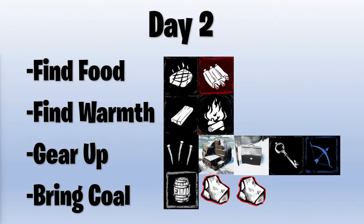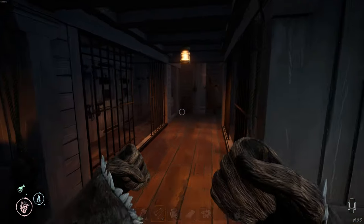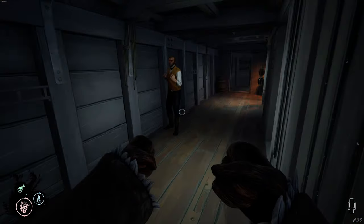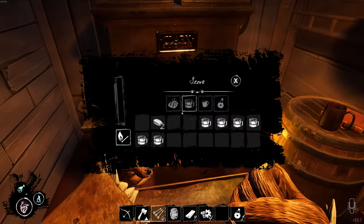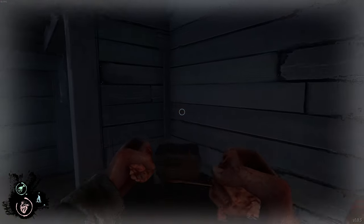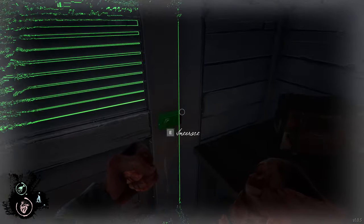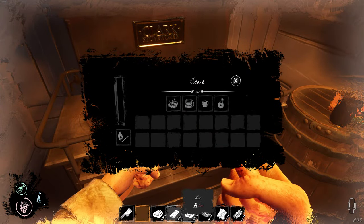Day two: you need to find food, gear up, and bring coal. Make sure to ask the chef if he made stew — that will save you a lot of time gathering and cooking instead of gearing up and bringing coal. If the chef is not doing his job, you should do it yourself. Stew is really important for crew progress; all you need is 10 meat for everyone to be well fed.